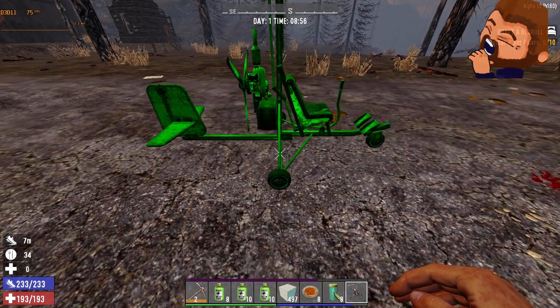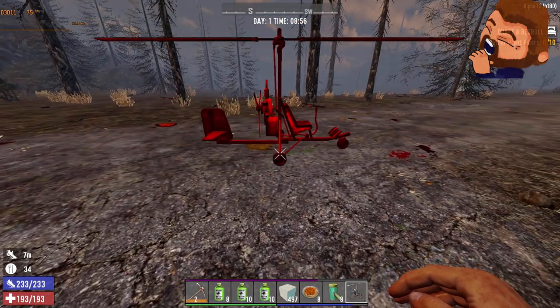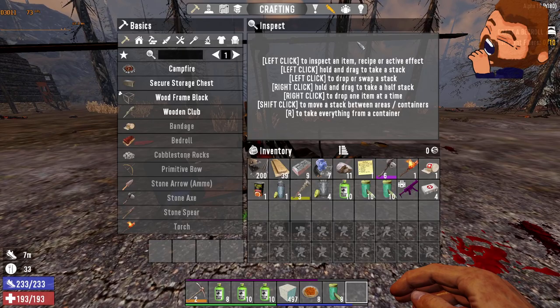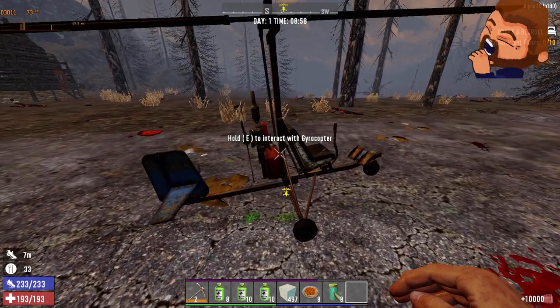You're gonna build a gyrocopter and put it in your hotbar like this, and when it's green like that you right-click and place it like a block. Then let's go get some gas — I forgot.